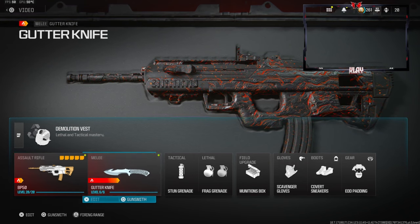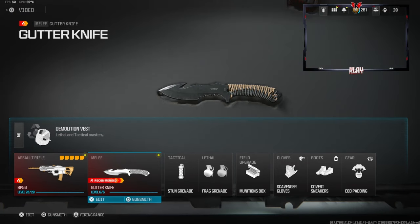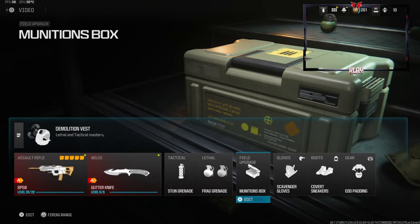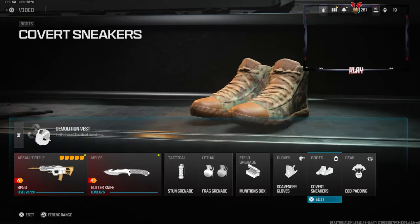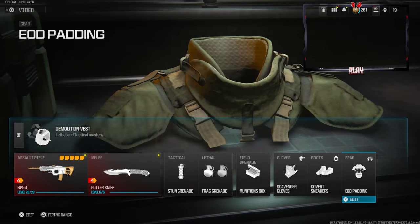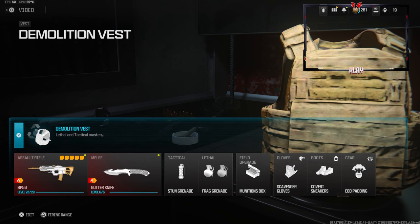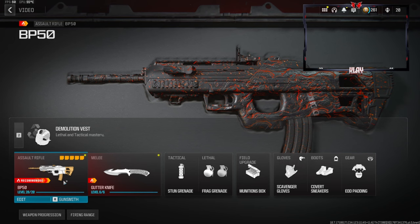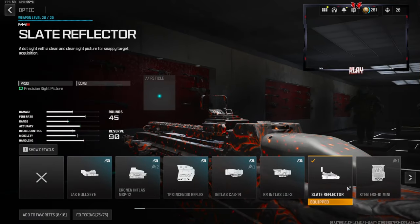On the secondary we're going to be using the knife. Tactical is stun grenade, lethal is frag grenade, field upgrade is munitions box. Scavenger gloves, covert sneakers for the boots, and EOD padding for the gear. For the vest we're going to be using the demolition vest — this gives us resupply and two lethals.